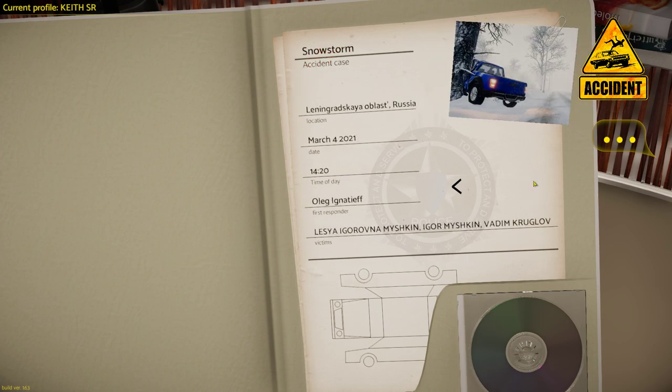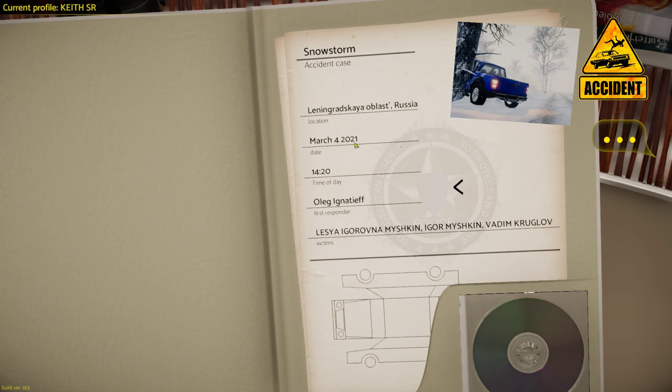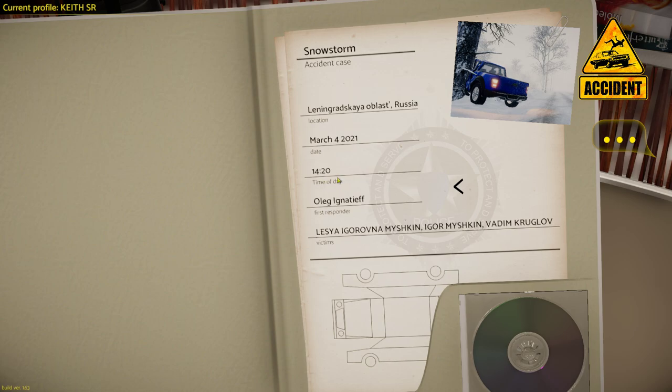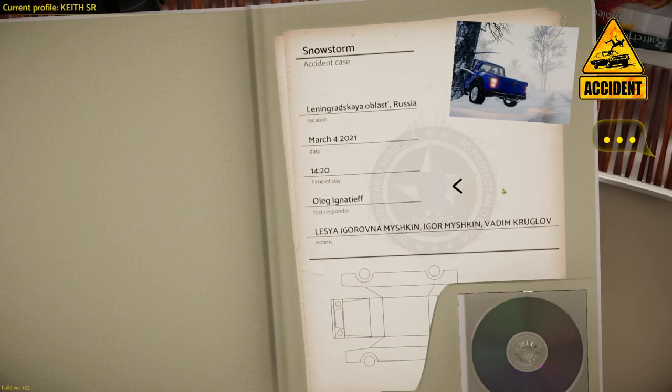Now we're going to click on the next scenario. I haven't done this yet — this is the first time I'm seeing this along with you. The accident case is called 'Snowstorm,' location is Russia, date is March 4th 2021, time is 14:20, which is 2:20 PM on a 24-hour clock. The first responder is Oleg, and there are three victims in this scenario.